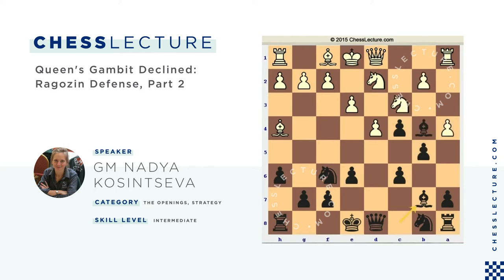If white plays Qf3 instead of taking on b5, I'm going to play a6 and c6, and in the case of Nd2-e4 I can just play Nd7, reflecting all white's threats. The position is pretty good for black.